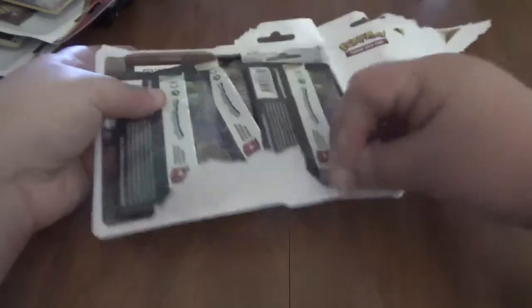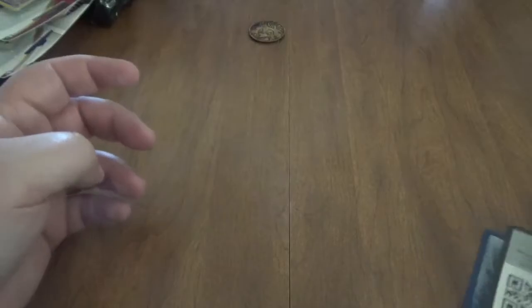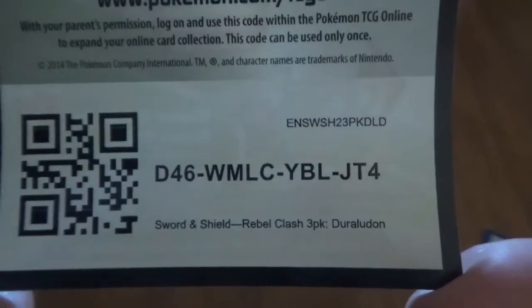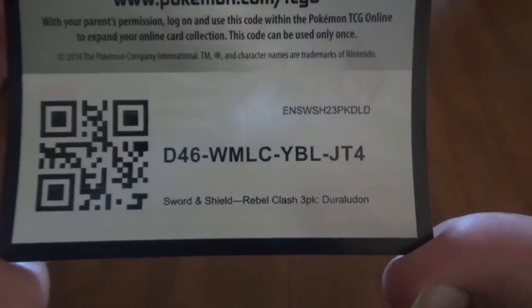Each one's got a coin, 3 packs, and a promo card. The coin we'll look at first — looks like we've got ourselves a Lycanroc Midnight form. I don't play the TCG online, so there you guys go, you can have the Duraludon promo card.